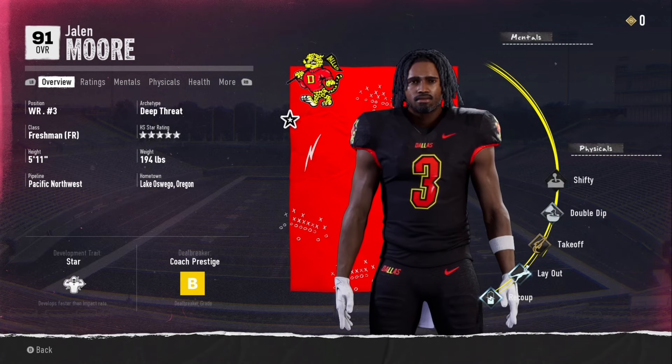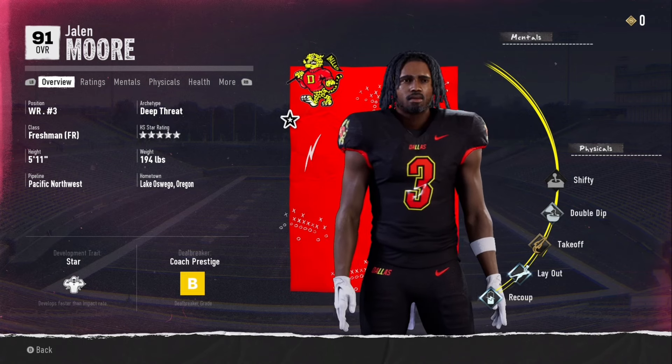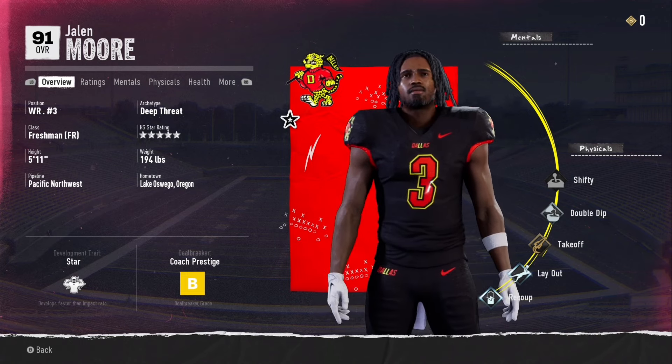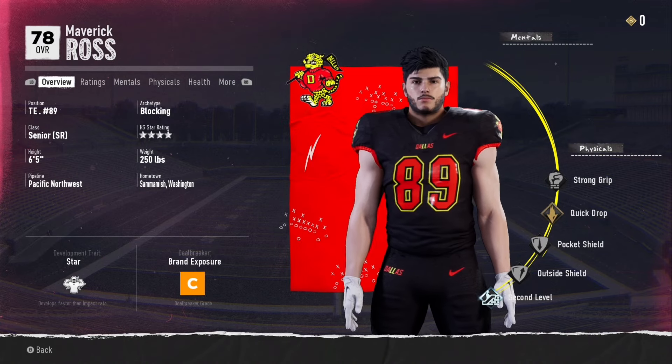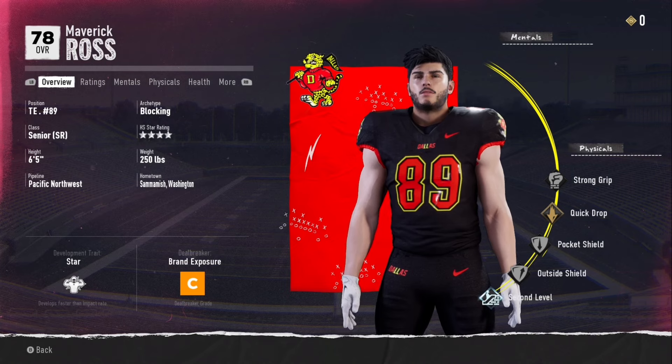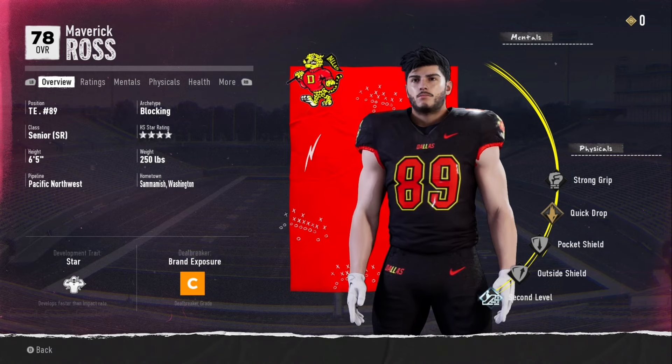Next up, we got a star receiver Jalen Moore coming in at a 91 overall. He's only a freshman, but the QB is going to be looking his way a lot. And it's only right I show y'all who we got at tight end, Maverick Ross. He's only a 78 overall, but it's about the heart. We only got him for this season though because he's a senior.